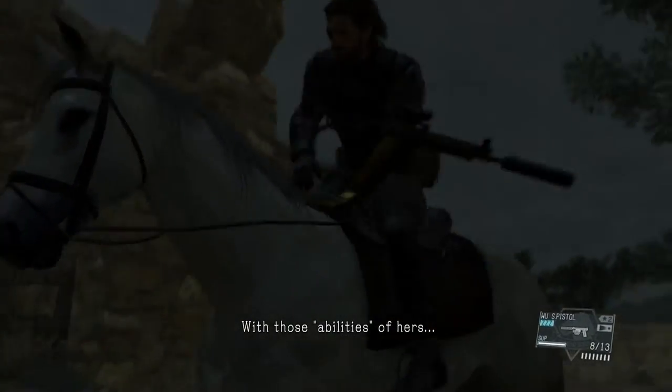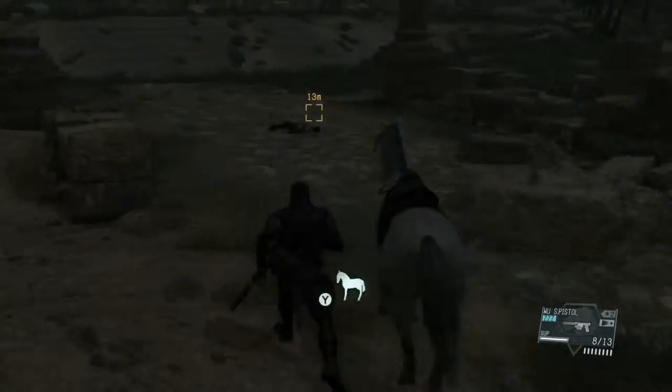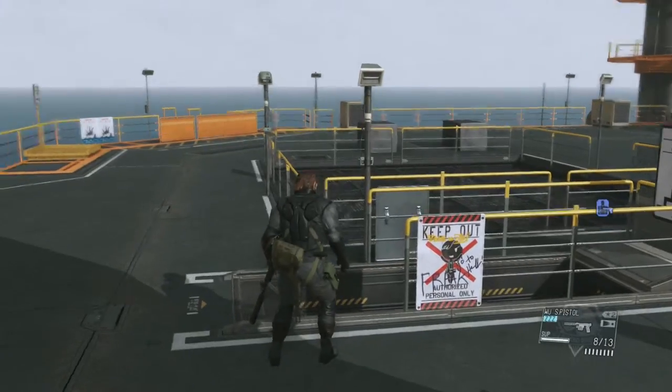You're just going to want to get on your horse and gallop all the way over there, then quickly walk up to her. A cutscene will happen, and to avoid spoilers I'm just going to move on to the next part.